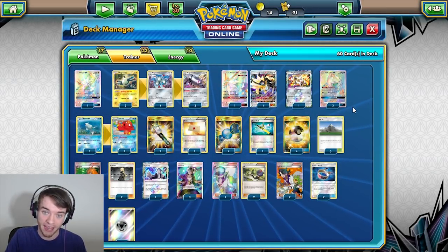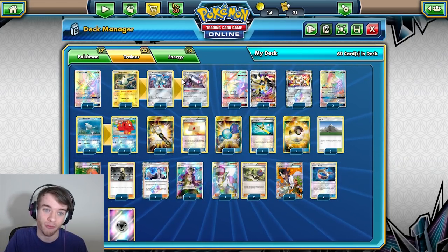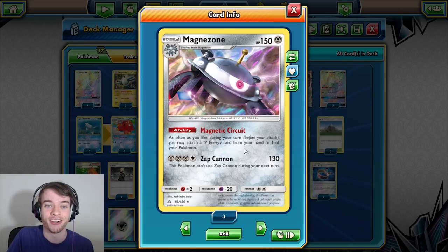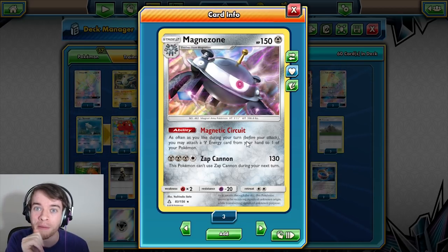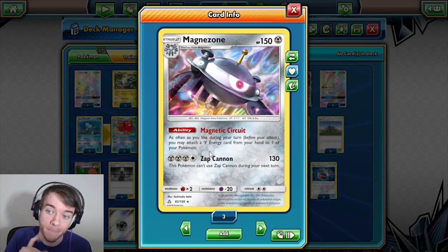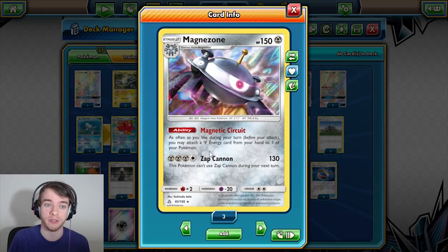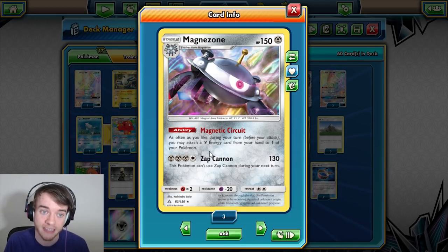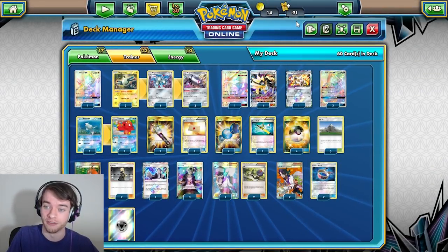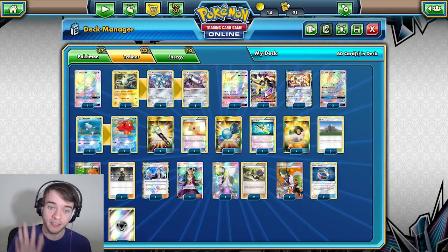Your opponent has to bring something up basically as a sacrifice. Assuming you have a Dusk Mane Necrozma up, you can retreat out to him, lose the three energies, Mount Cornet them back up — it's beautiful. The main part of this deck and why it works is Magnezone: as often as you like during your turn, you may attach a Steel Energy card from your hand to one of your Pokemon. This is reminiscent of a Magnezone from Breakthrough that had the same ability but for Electric type, which didn't have as big an attacker. This is much better because we have the attacker we've needed.